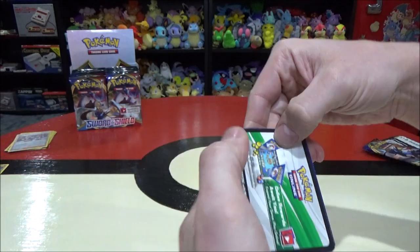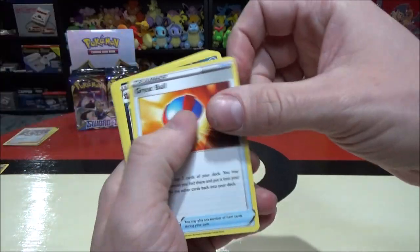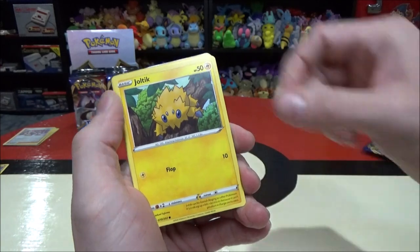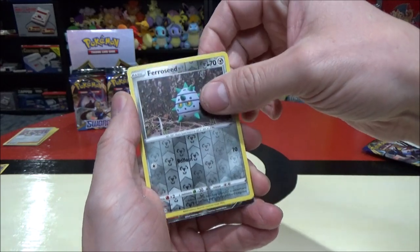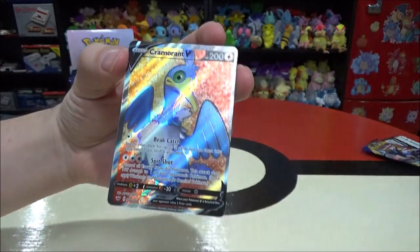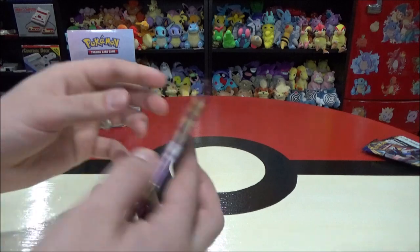As we get through more packs I think we'll stop saying the names of all the commons and uncommons and just stick with the rares. There are 202 cards in this set with some secret rares beyond that. Second pack: Energy, Rotom Bike, Drizzile, Bisharp, Blipbug, Goldeen, Yamper, Skorupi, Clobopus, Team Yell Grunt as the reverse rare. And the rare we got here is Claydol.